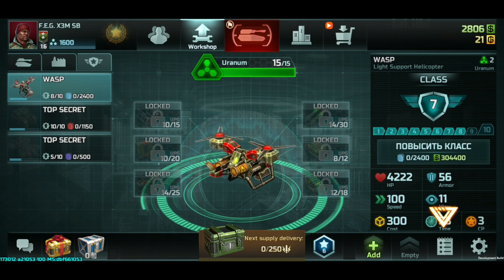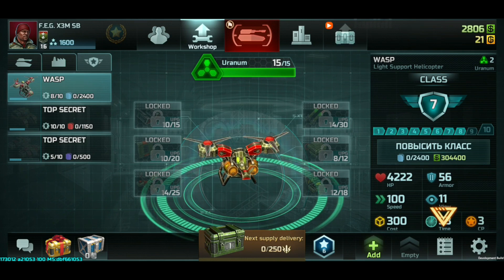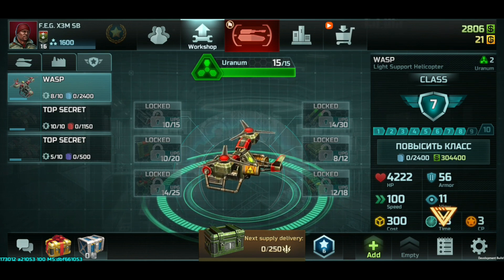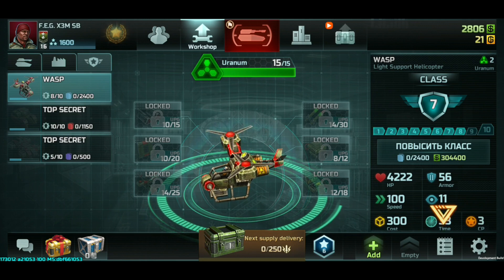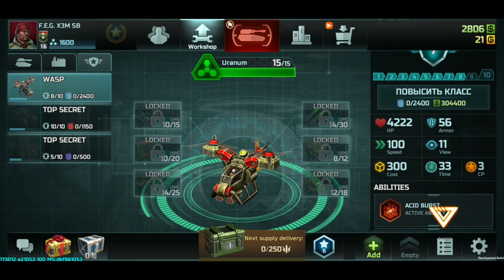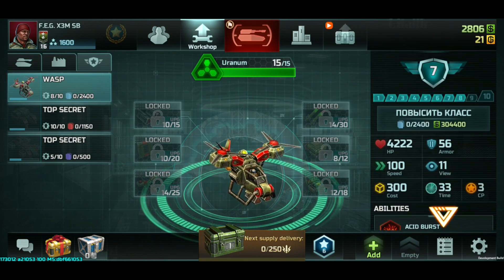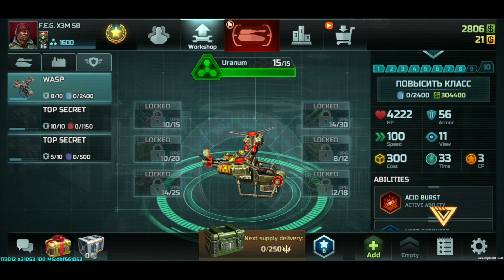As you can see there are some statistics on the right. You can see the health, the speed, the resource cost, the armor, the viewage, the build time, and of course the CP. It doesn't differ that much from a dragonfly, but let's just say it's roughly almost twice as strong as a dragonfly and it costs roughly twice as much. Then we've got an active ability and a passive ability, and I'm going to talk about them shortly and how to use them best against our enemies.